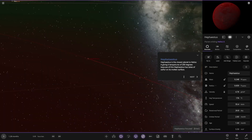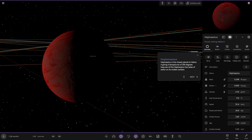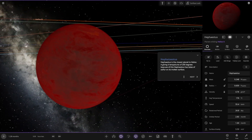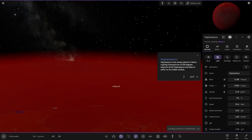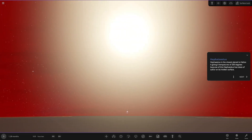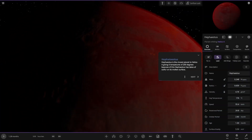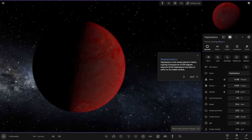Here it is. Let's turn off the zone. For the closest planet, giving it a temperature of 200 degrees — because of this, it has lakes of sulfur on its molten surface. It's looking very red and mean, I like it. I think we're going to have to have a little peek at the star through this reddish atmosphere, because that could make quite the spectacle. It's pretty blinding.